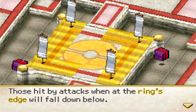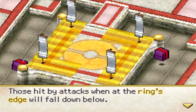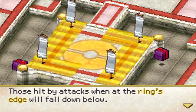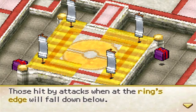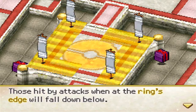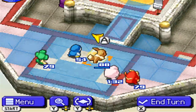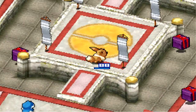'Those hit by attacks when at the ring's edge will fall down below.' All those areas — if you get hit at an angle where you can fall off, basically every angle if you're in those areas. You can pretty much fall off if you're hit at the right angle. So you gotta worry about that first of all, and then you're going to travel your way back to your ring.